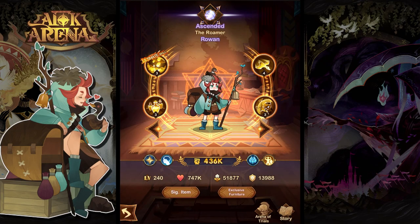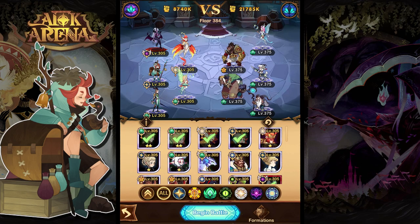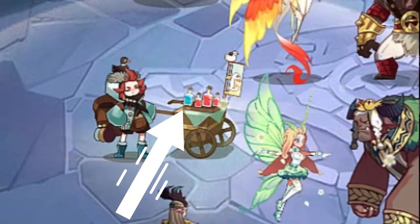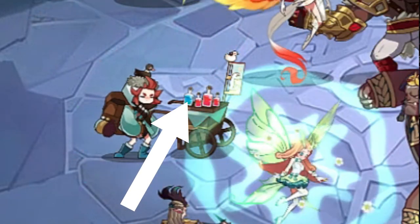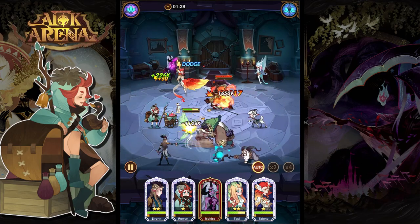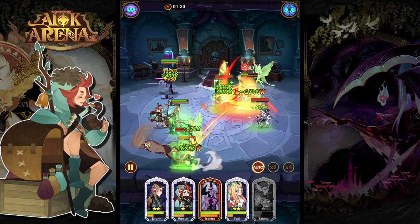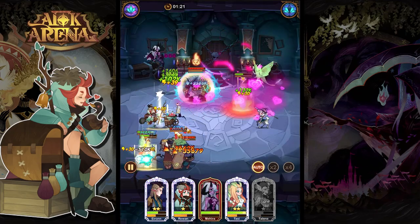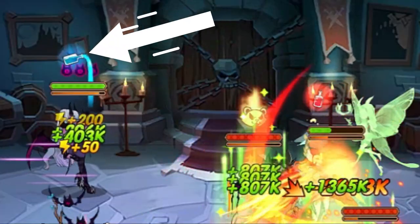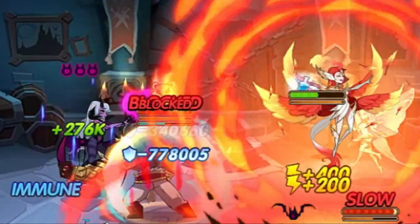Firstly, from the Lightbearers, we have Rowan. He's a great hero on his own, but his signature item makes him so much better. When he sets up his potion stall at the start of the battle, it's going to include an energy potion which increases the energy of an ally once they reach 600 — only the first ally that reaches it, but it's still very effective. At level 30, it's going to increase that energy bar by 400 points, meaning as soon as they get to that 600 energy, they're going to be instantly able to ult, giving you the upper hand at the start of a battle.